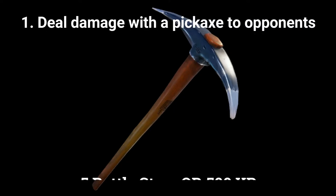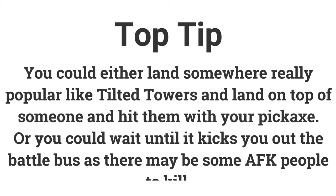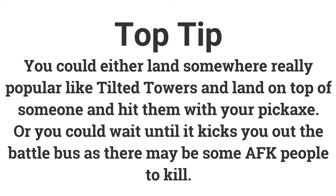The first challenge is: deal 100 damage with a pickaxe to opponents, which can earn you 5 battle stars or 500 XP. This challenge might take a few games as it isn't the easiest, but there are two things you can do to make it easier. First, land at Tilted Towers or somewhere with a lot of people and hit them with your pickaxe. Or you could wait until you are kicked out of the battle bus, as there may be some AFK players you could hit.